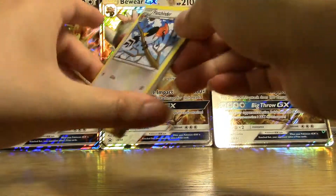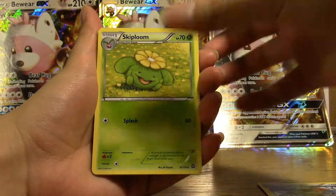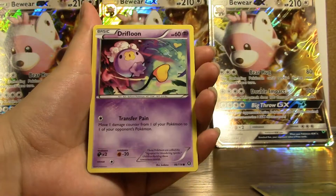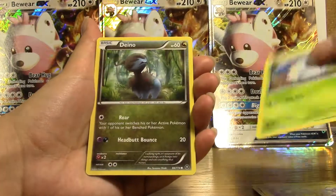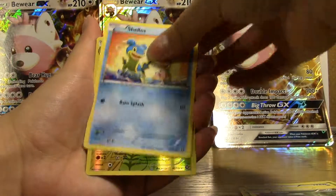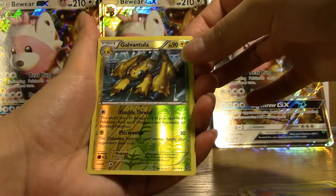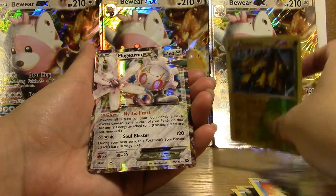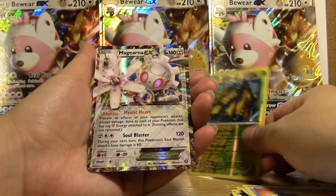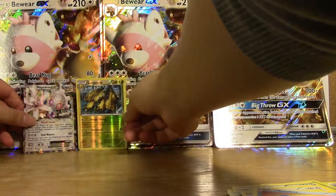We put three cards to the front. We have a Fletchinder, a Skiploom, a Claw Fossil, a Drifloon, an Aipom, a Larvesta, a Shellos — a reverse rare holo Galvantula — and a Magearna EX at 160.